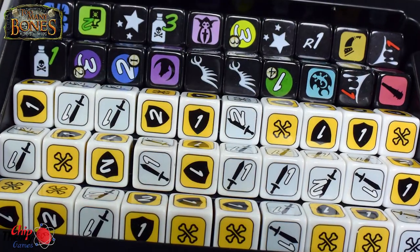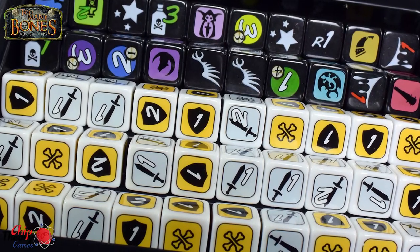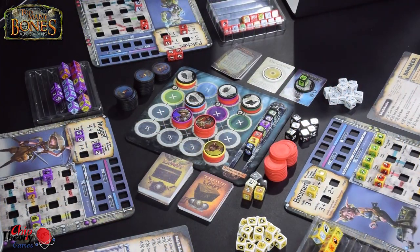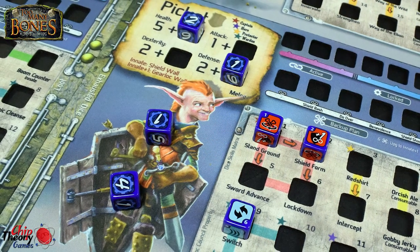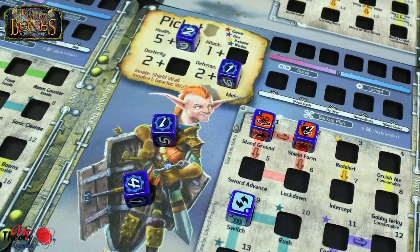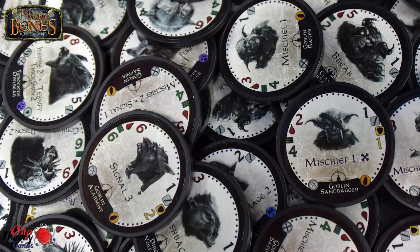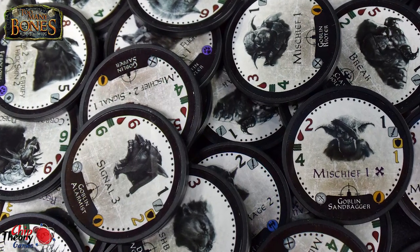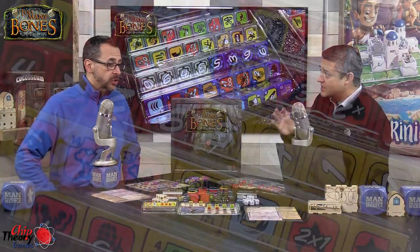Let's get this out of the way first — these components are ridiculous. The player boards are not boards; they're basically mouse pad material, really nicely die-cut for the dice, and those dice fit in perfectly — snug enough that they don't move around but not too snug. The chips representing your health and the creatures all have this shiny, super high-quality look — hefty, like poker chips. The dice are blazed on, not stickers — probably the highest quality dice you can imagine, and there are a ton of them.